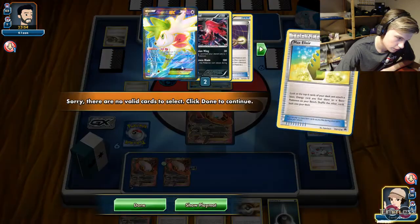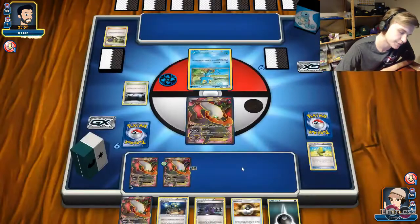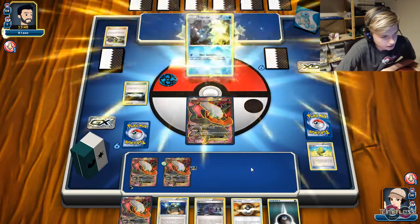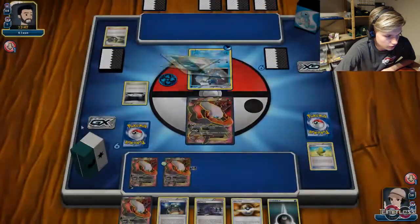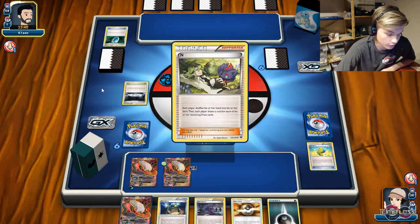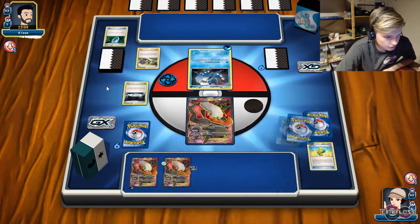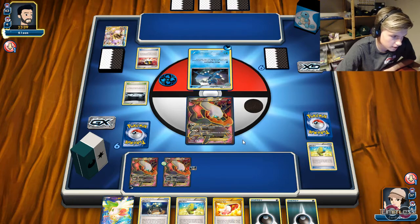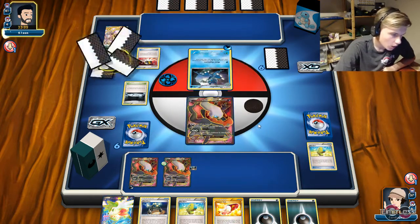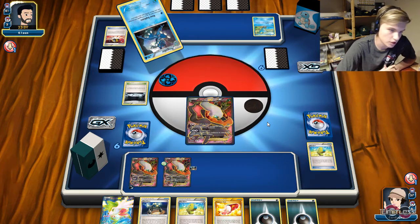Unfortunately, we cannot Donk him this turn which was our plan — would've been really nice to see. We gotta satisfy ourselves with Elixir for no Energies and a pretty Darkness-full deck and pass. He's probably going to place again. He's going to evolve into Frogadier and probably have an Energy. He's going to Burst of Seeker for the end, giving us a new hand — our new hand was just horrendous. Shuffling my hand with my deck. Nice hand, if we just get a Stadium card — we need Delinquent or Parallel City. Parallel City would be really nice because of the Water weakness, so he has to discard the Froakie.